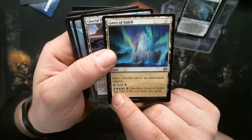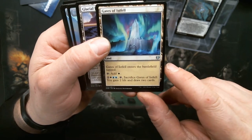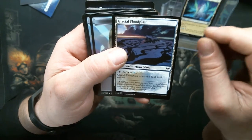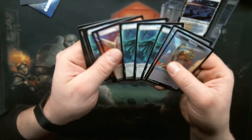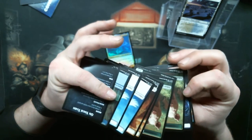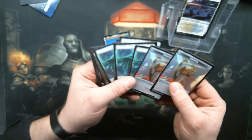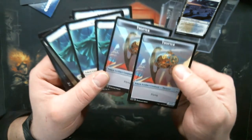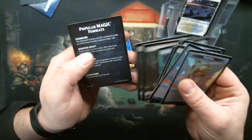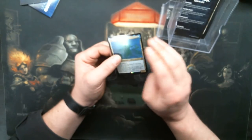The guild lands have the guild activation cost and you sacrifice them. Glacial Floodplain. All of the tokens that you'd need are double-sided — let's look at the Pegasus token. The Pegasus token's cool. The Thopter still looks very Kaladesh-y, doesn't it.